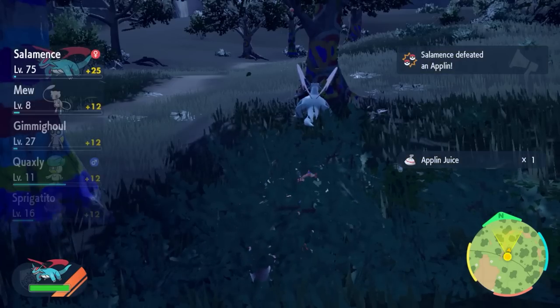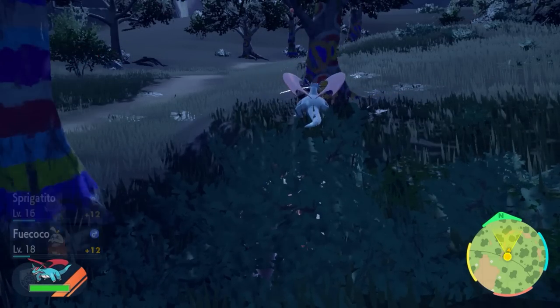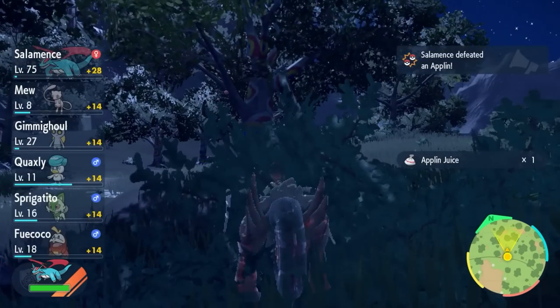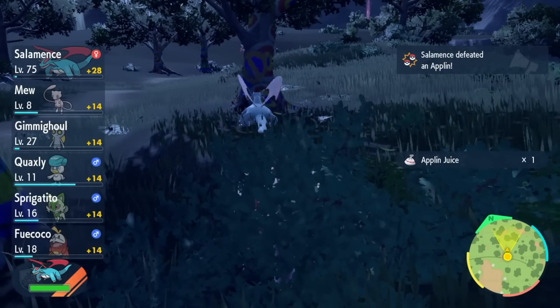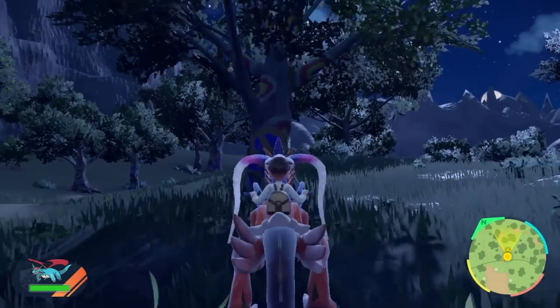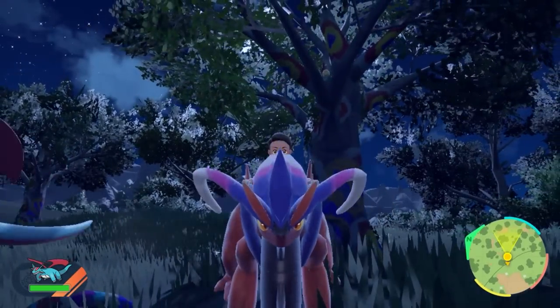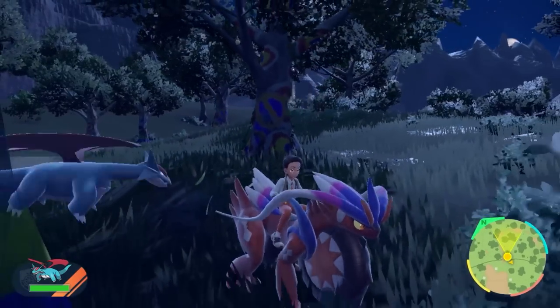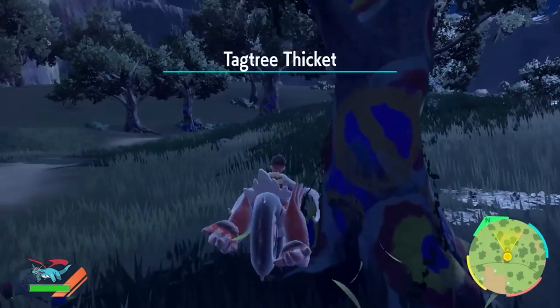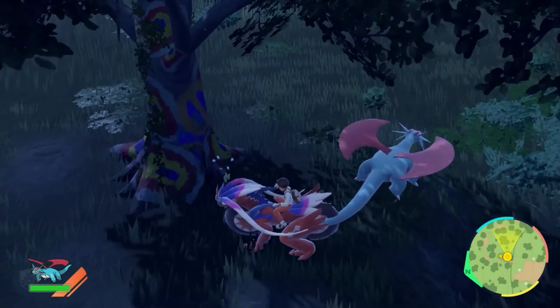If you don't want to waste any Salty Herba Mysticas, save before you use them so you can reload your game and reuse them over and over, and just sit there until you get a shiny Applin. When a shiny Applin shows up, your Pokemon will run back to you because it can't KO shiny Pokemon — and when your Pokemon returns, you'll be able to see that shiny in the tree.